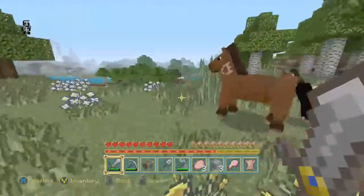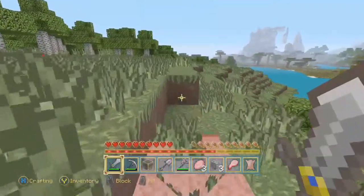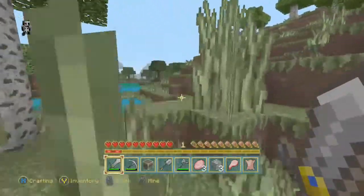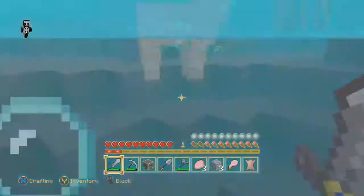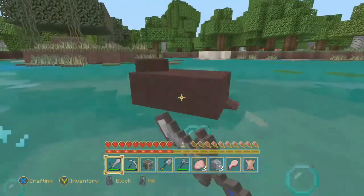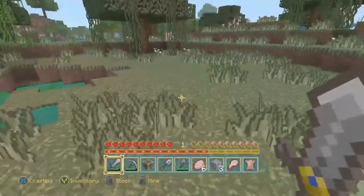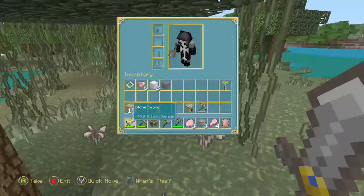We want to kill a sheep to get wool so we can make a bed. You want to create a bed because once it gets dark all the monsters come out. You can sleep in it briefly just to set a spawn point so if you die you respawn there, or sleep until it kicks you out to skip the night and avoid creepers, zombies, and skeletons.